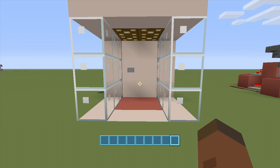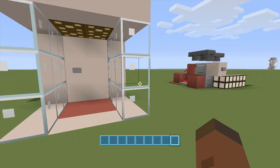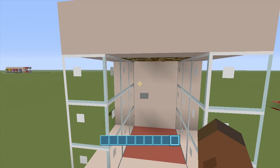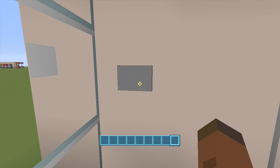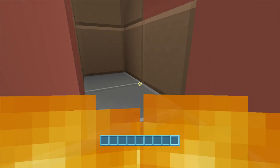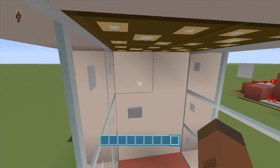Hey guys, welcome back to FedEx Gaming's redstone tutorials. Today I'm showing you guys how to build my Russian roulette machine. The other day I did a video on my hopper randomizer and this is one of the builds I created with it. A lot of people asked me to do a tutorial on it. Pretty much all you do is come in here and you have a one-in-three chance that you might die — that's a 33.33% chance. I clicked the button and died first time.